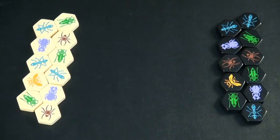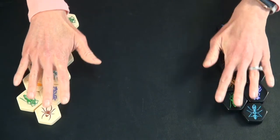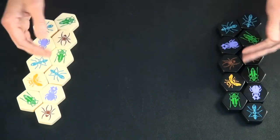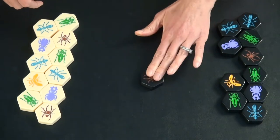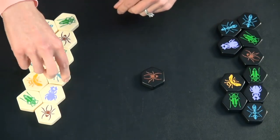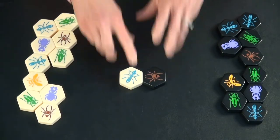To begin, each person selects a color, white or black, and puts all the pieces in front of them. Then you just pick a player to go first. They place a tile in the center, and the other person plays a tile adjoining that one.